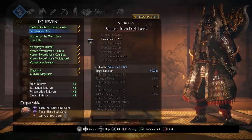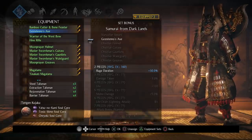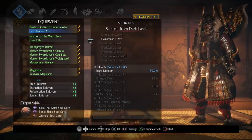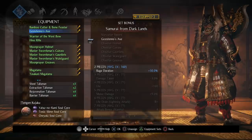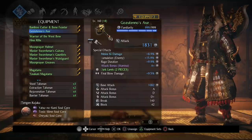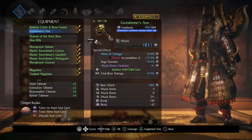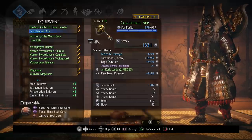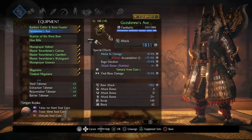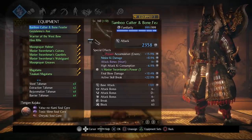Rage is actually one of the most powerful buffs in the entire game — you get more damage from Rage than you do from the Carnage Talisman, which is crazy. The downside — using more Ki when you attack — really isn't that big of a problem. I wish you could have even more duration since it's kind of annoying having to constantly reapply, but it's really really powerful and I definitely recommend using it if you have room for it in your build.